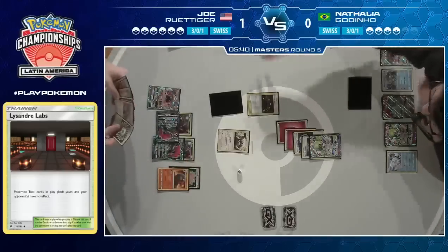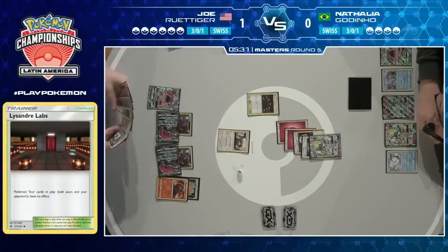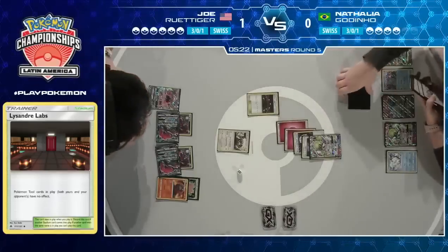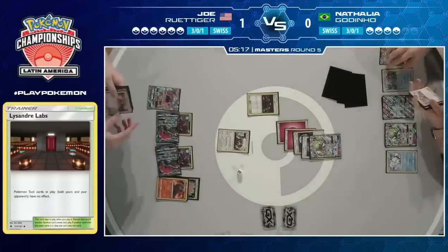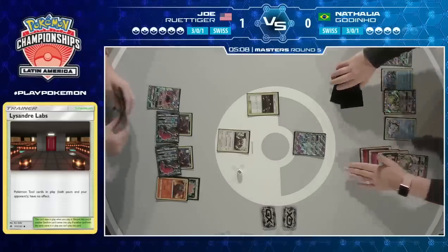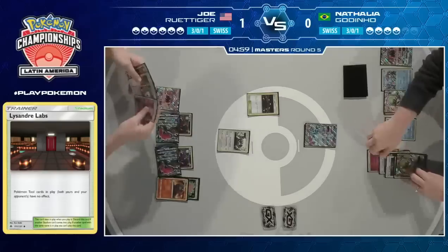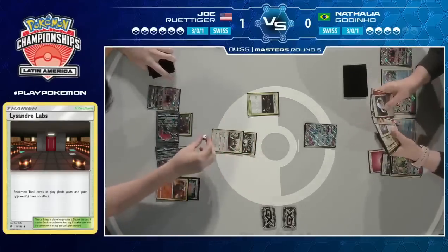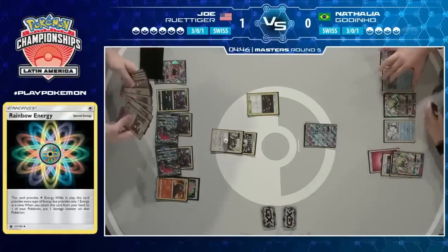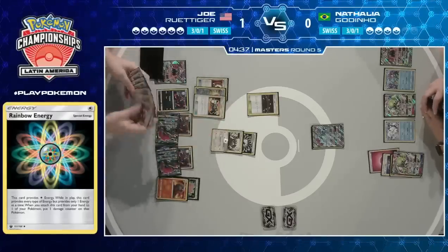We could even see Articuno GX if he has access to the Rainbow Energy — that could be a really cool play. We see the Rainbow in his hand. Here is going to be the trade. He's gone for Enhanced Hammer — but let's be honest, the Enhanced Hammer is a really good pick. He has Counter Catcher as well and was eyeing up the Mudkip to check its retreat cost. Instead, he's going to try and go for Alolan Ninetales which has a two retreat cost. He fires off Crushing Hammers and the Enhanced Hammer. Heads on that Fairy is a big deal. There's the Rainbow Energy onto his Oranguru so he can start recycling those cards. He also puts down another Zorua for even more cycling through his deck.